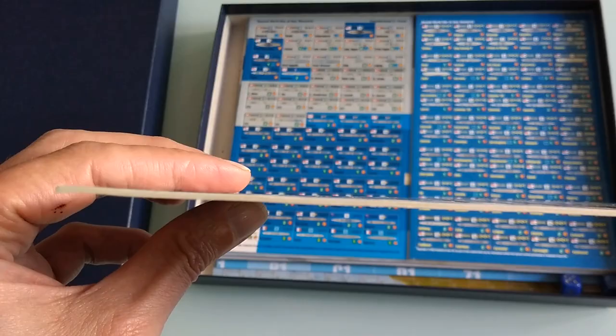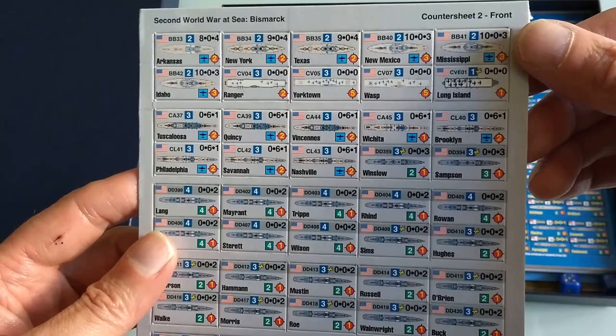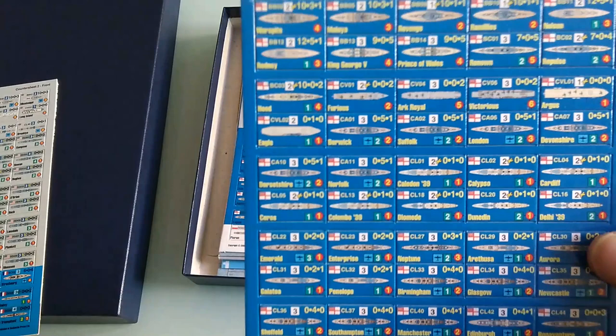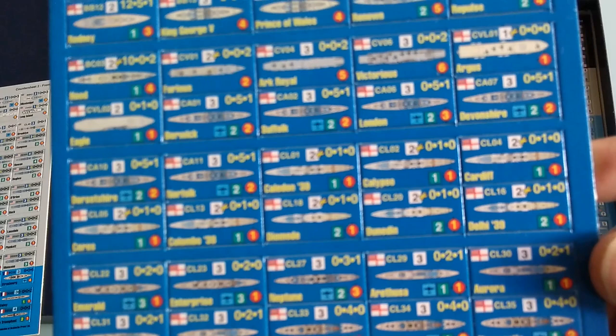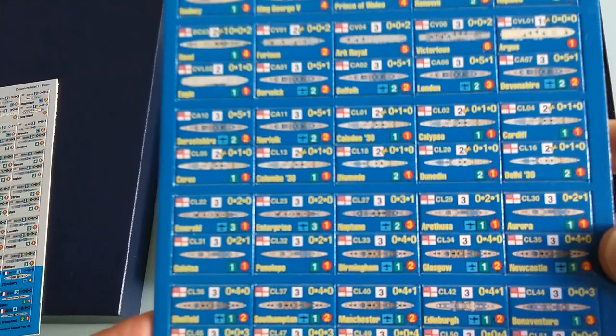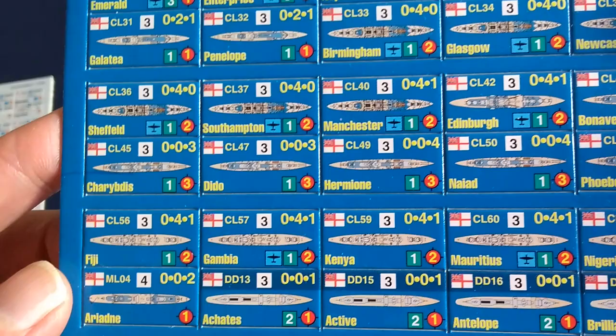This would be like a half-sheet here — counter sheet number two, front. More battleships. I'm not too educated in what ships are what, if they're destroyers or frigates. I know a little bit, but I guess DD stands for destroyer here.